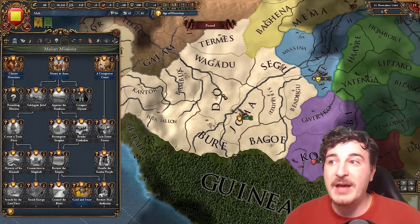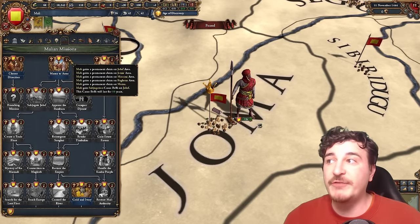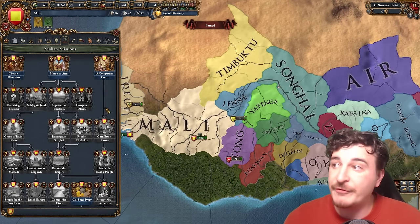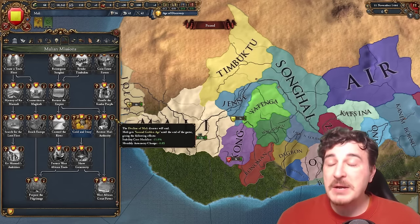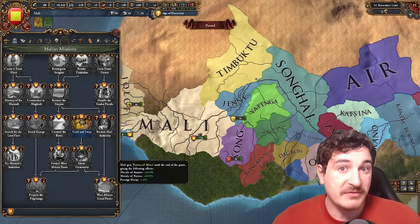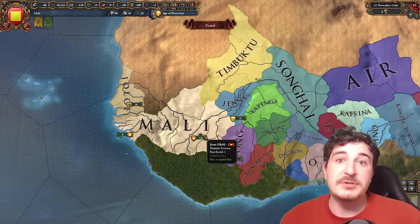Sometimes nations that challenge us and make it really difficult can be the most fun ones — that's exactly why I personally love playing as Mali. After you navigate the initial part of the mission tree that revolves around fixing your country, you get permanent claims on most of the west and central African parts, the ability to change your government rank to an empire, colonist settler chance, flat-out gold, some permanent modifiers, and plus 10 permanent morale of armies and navy.